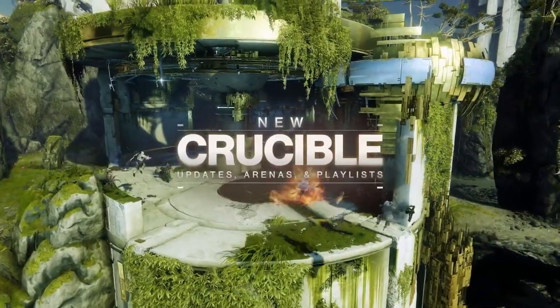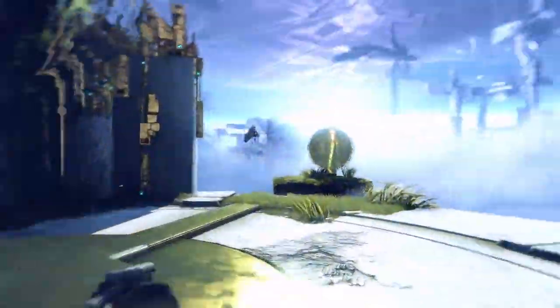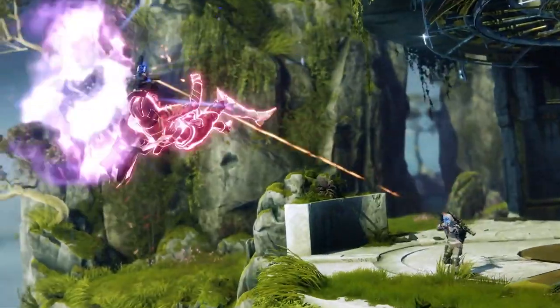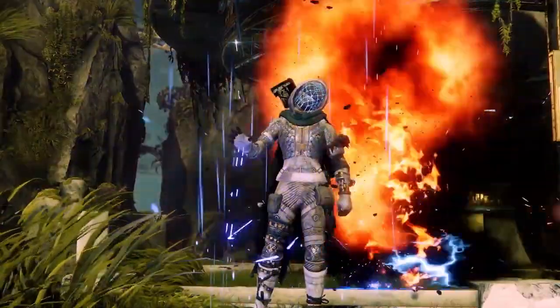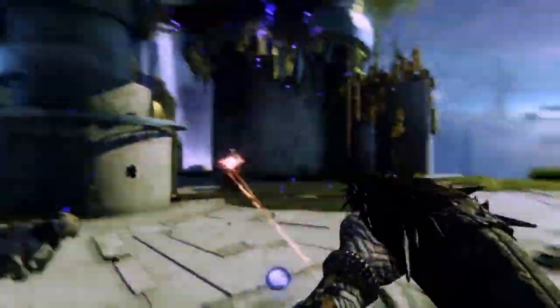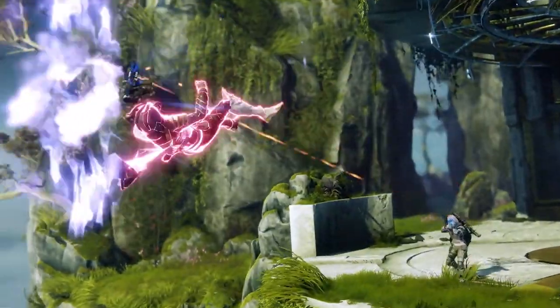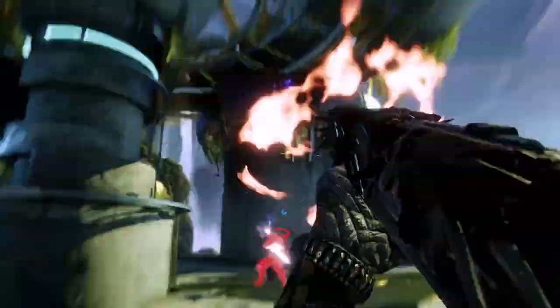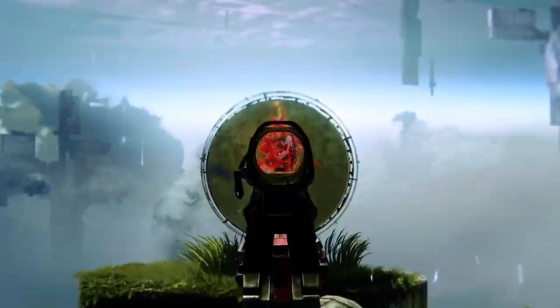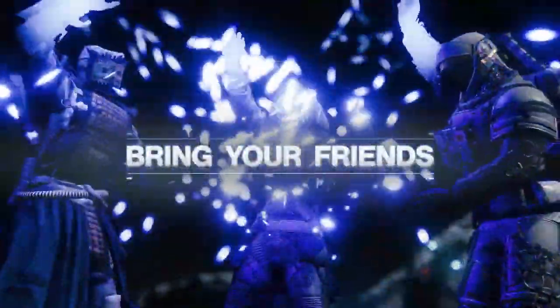We then have some quick Crucible gameplay, and the highlight is that the player whips out the brand new exotic special hand cannon coming with this expansion. If you buy the expansion and get the Season Pass, you get it instantly — you can claim this brand new exotic weapon at rank one. And we have a very crispy two-tap happening here: a two-shot kill hand cannon in the Crucible. That could be dangerous.